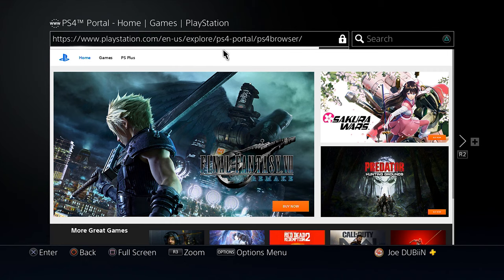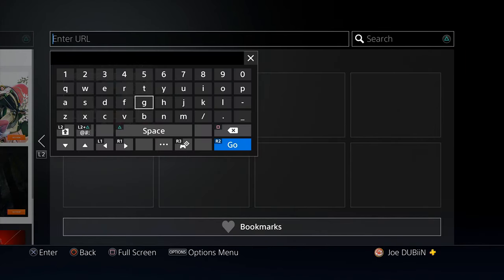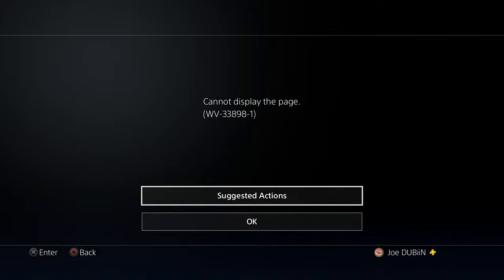This is where it brings us when we load into the PlayStation 4 internet browser. Let me go up to the URL bar — I'll open a new window so it lets me type in a URL. Let me go back on my phone and see what this URL is. This is the URL to access the exploit page on a jailbroken PlayStation 4. I hit search and it was like nope — there is literally no way to access the exploit page on a legitimate PlayStation 4.